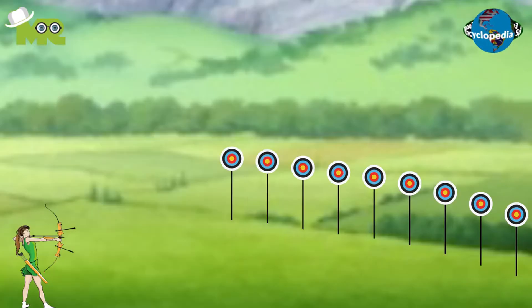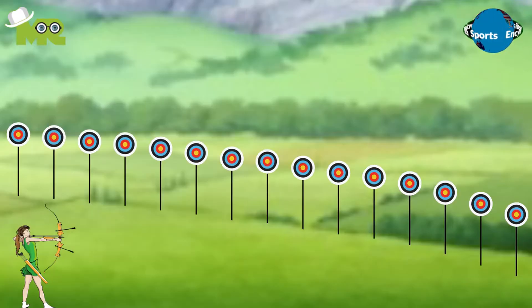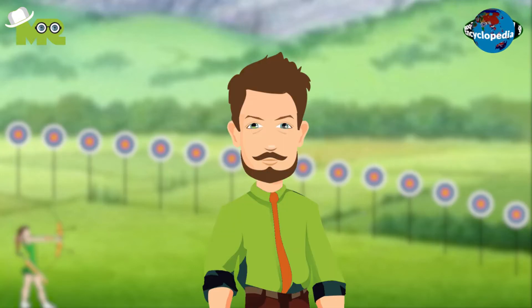The shooters in the game aim at 28 targets in a sequence, shooting four arrows at each target. The targets in the game are set at different distances and angles and must be shot either up or down depending on the kind of target.